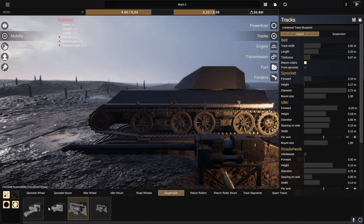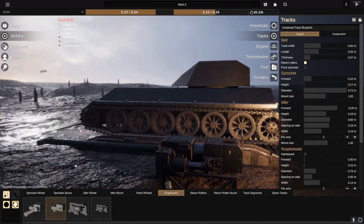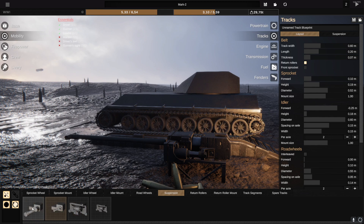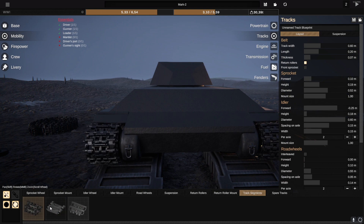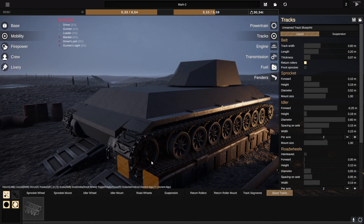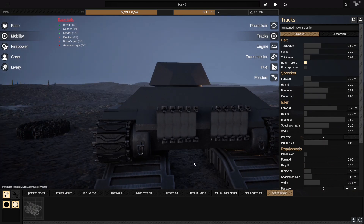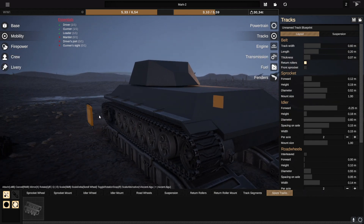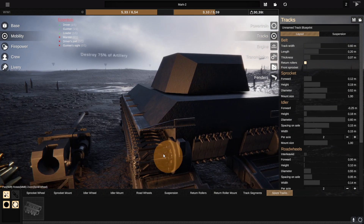We can go ahead and grab some suspension here — you can see that actually changes the looks of our tracks just a little bit. I'm not really liking this one, so let's just go for this one. Next up, we can also change the looks of our tracks. I'm quite liking this one. Let's try these belts and spare tracks. Wow, we can install those as well. We can bung this on our tank and it just sits here for extra looks. Does it add weight? It actually does — 0.05 ton. I'm okay with that.